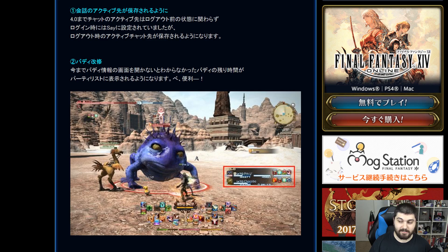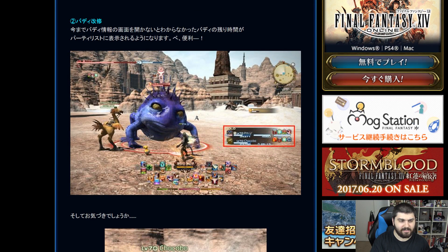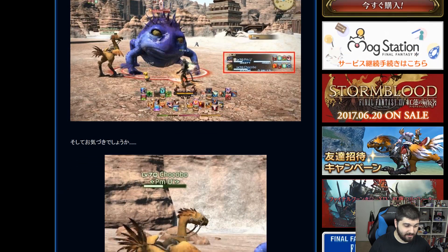Let's take a look at some of the screenshots, since you don't necessarily need language to point out things that are different in the user interface. The first thing highlighted in this first screenshot is the party list. It's not the most major point, but when you have your chocobo out, it now shows its remaining time in your actual party list. It's a minor quality of life update — good information to have instead of going into the menu.